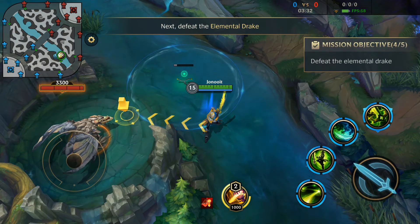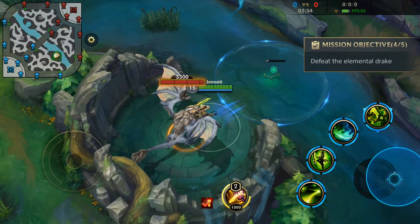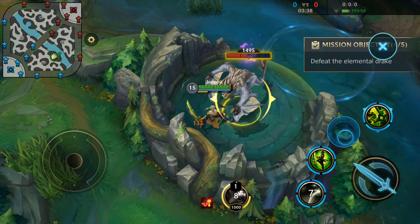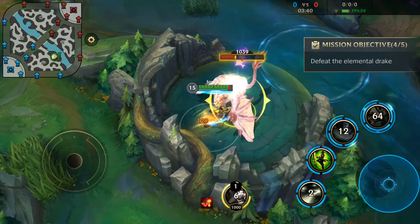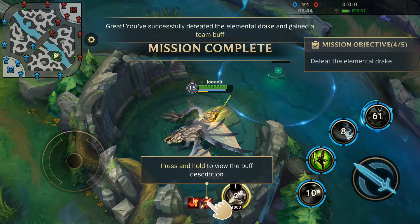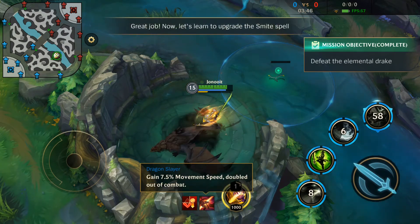New mission: defeat the elemental drake. The single dragon icon tells you which type of elemental drake will appear next. Great! You've successfully defeated it.